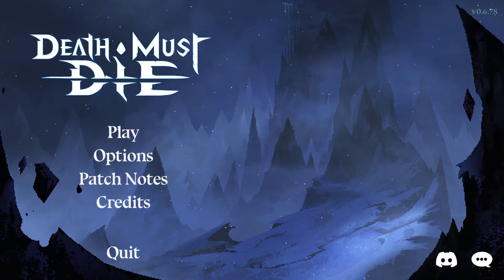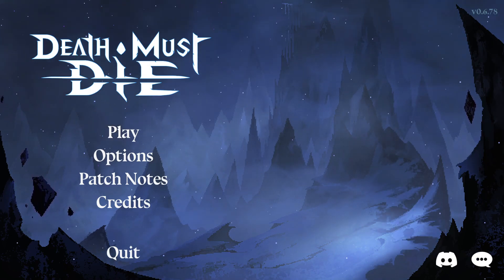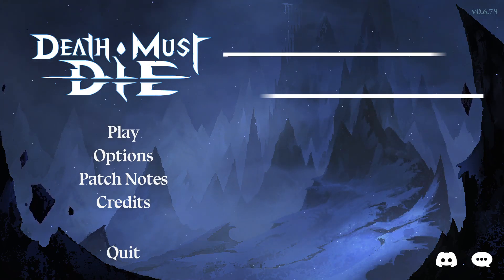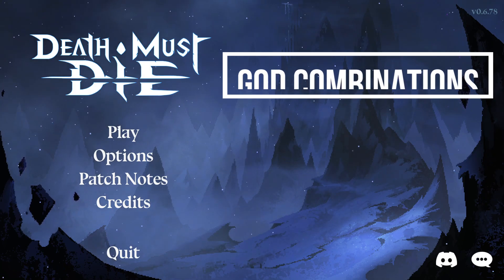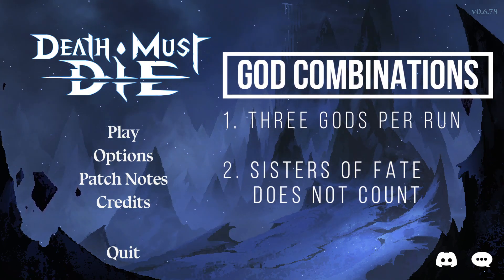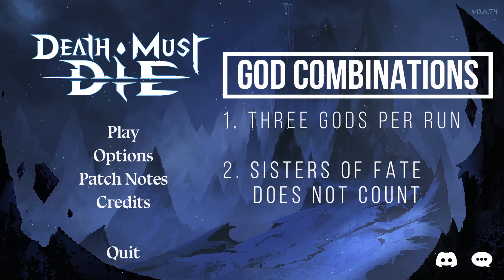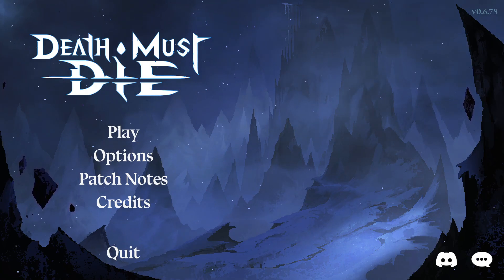Hey, this is Assu and welcome to my Death Must Die guide where I'll show you some good god combinations. In every run you're limited to three different gods plus the Sisters of Fate, which means you need to be selective about what gods you pick. The combinations shown in this video work well without a lot of gear, and if you know about them you're in for a good time when starting a run.